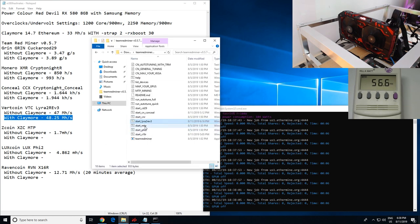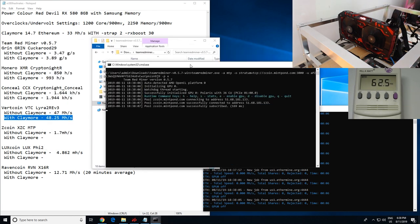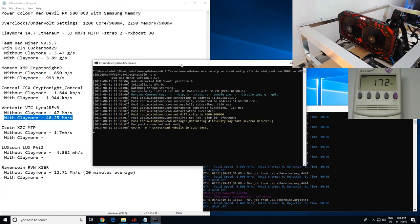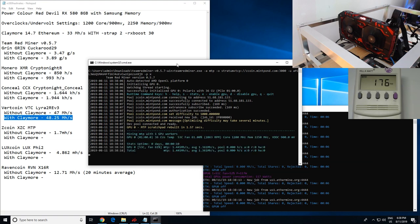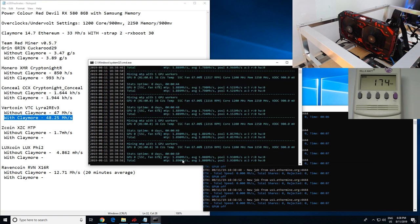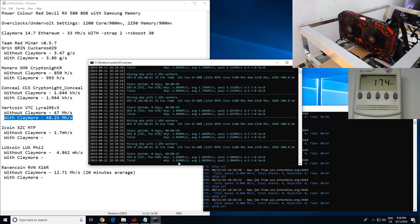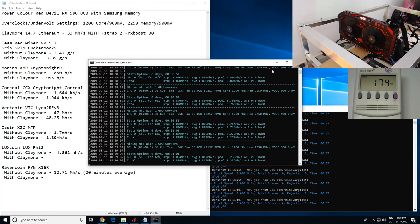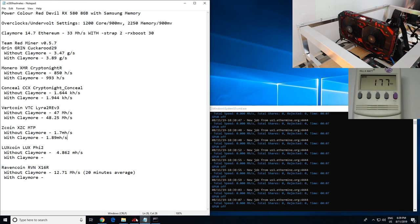Let's go to Zcoin MTP. Without Claymore I was getting 1.7 megahash. Now with Claymore memory straps injected, I'm seeing 1.89 megahash. So not too bad — we've gained about 0.2 megahash more.